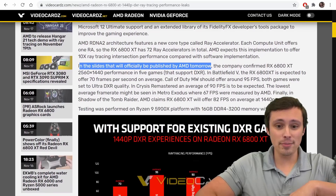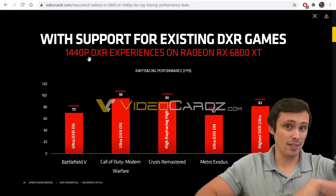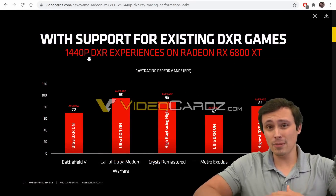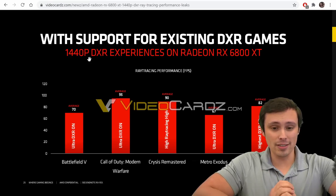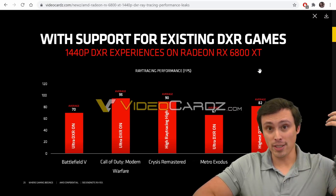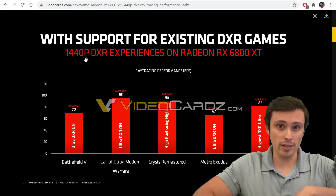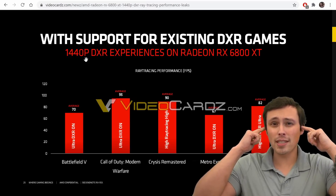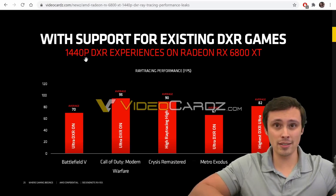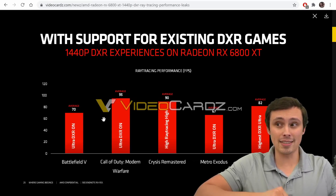Why has AMD been reluctant to talk about this? Well, for one thing, notice this is 1440p, not 4K. We know that Ampere cards have been targeting 4K at the high end with like your 3080 or 3090. NVIDIA has stated that their ray tracing target was to have a good experience at 1440p. To me, I heard 60 frames per second or better at 1440p with ultra settings on in current titles, and this slide does seem to confirm that that's the case.